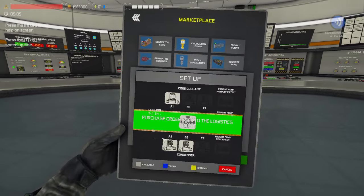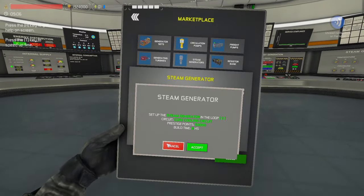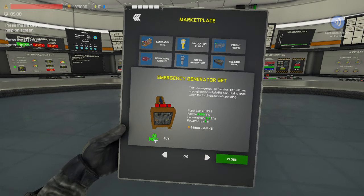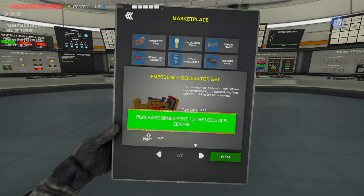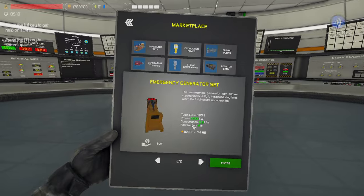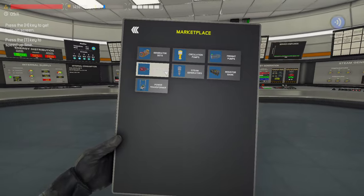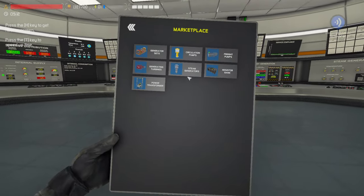I'm going to buy one more steam generator and two more pumps. We're going to go with Bravo Loop, and then I'll get the steam generator for Bravo Loop — so two. Then I'm going to buy a better diesel generator because I really don't like the other one — it takes a lot of fuel. And then I'll buy a power transformer and a corresponding loop turbine so we can see all that in action.